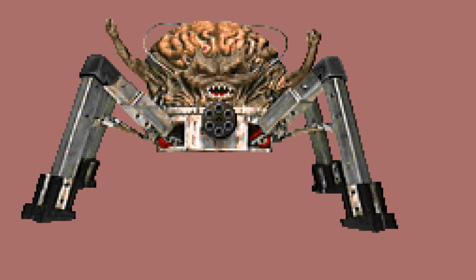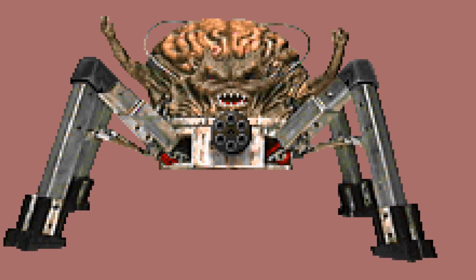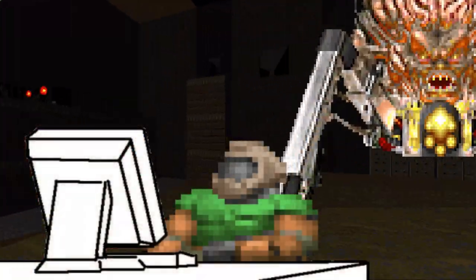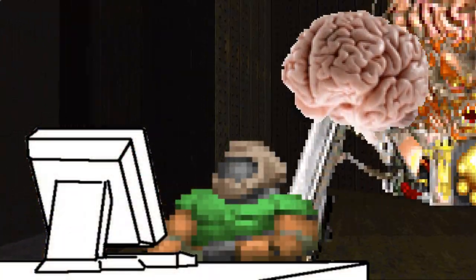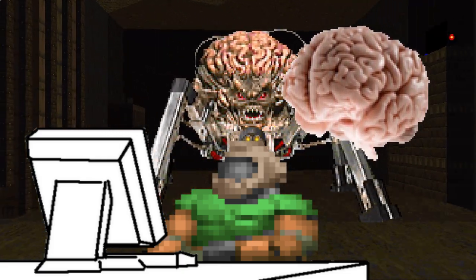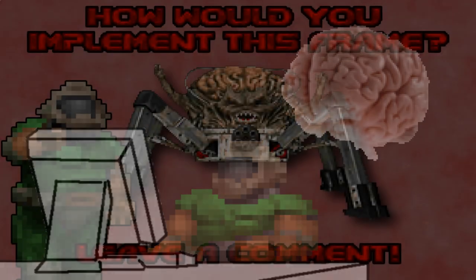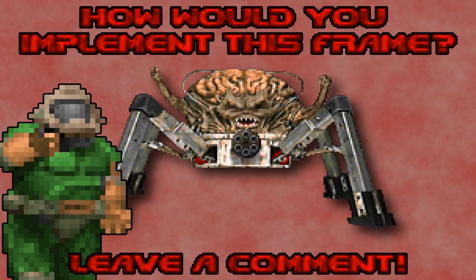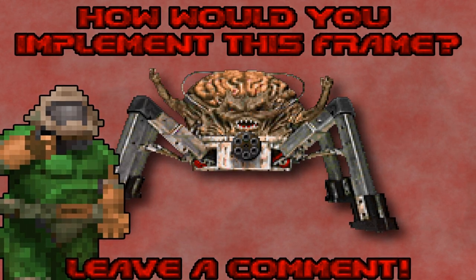But given how long Doom's been around and how many tools there are — for example, DHacked — that we can use to modify the game, how about us as fans? Could we figure something out to use for the Spider Demon's magic attack that actually works in vanilla Doom? Have a think about it, and leave a comment if you think you have a cool idea. In the meantime, I'm going to show you my idea.